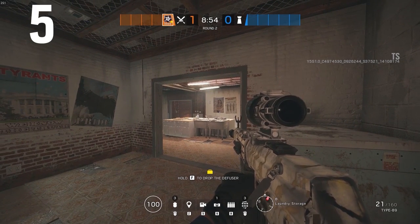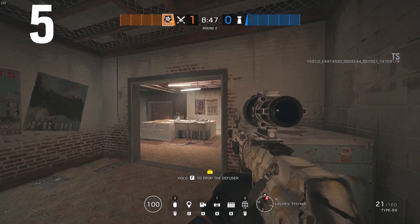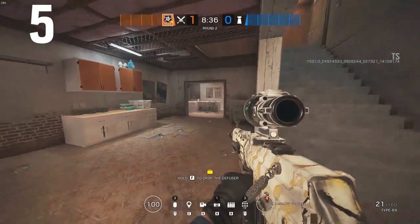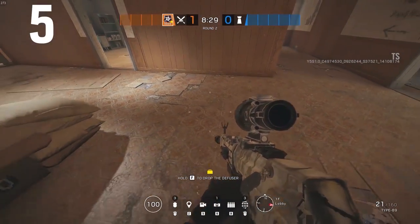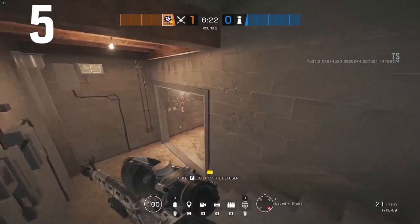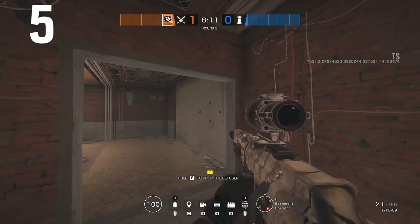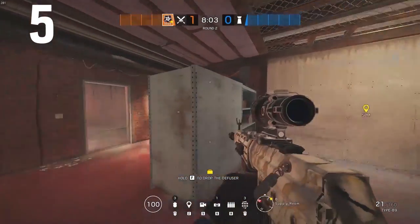For the fifth thing you need to know about the Oregon rework, it's really important to realize that hard breach is much more important on the new Oregon, and the priorities for the hard breacher are much different than before. For example, on the bottom objective you can see on screen - the number one priority for the hard breacher used to be getting that hatch. Well, that hatch has been moved and you can no longer plant underneath it. So instead of making that hatch the first priority, it might be more important to go after one of these new side walls, which can open up a lot of lines of sight into the objective and make defenders uncomfortable.